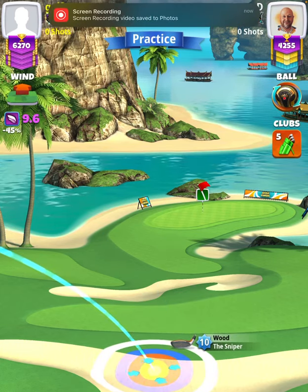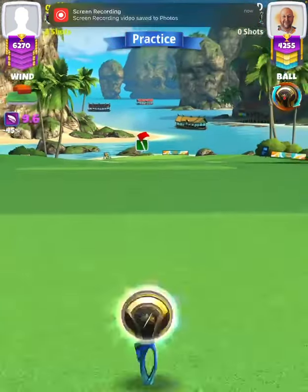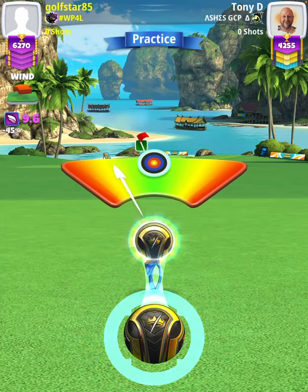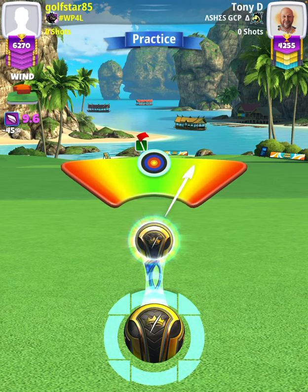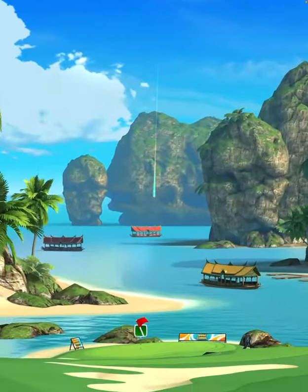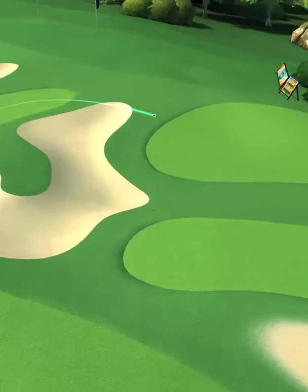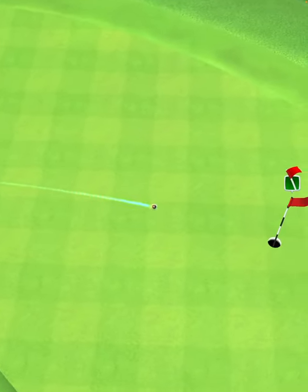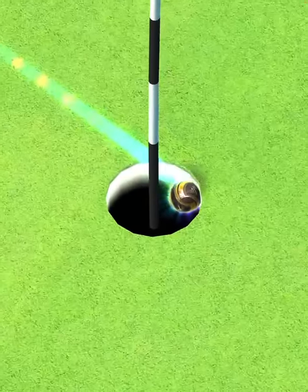Then we're going to apply Circle Break Underpower. We hit Perfect. The ball's going to land on the narrow strip of fairway, bounce down toward the green, and then roll out dropping center cup for the hole-in-one.